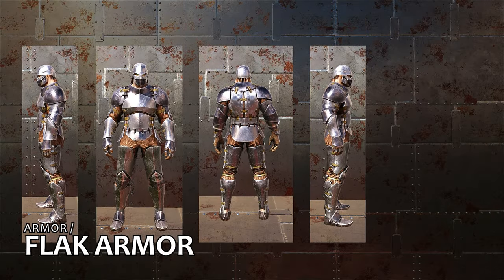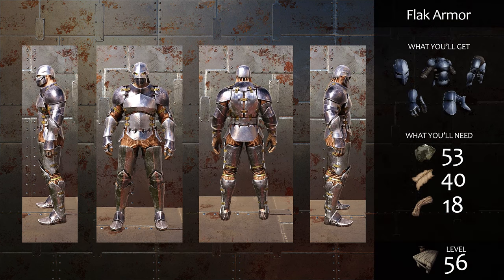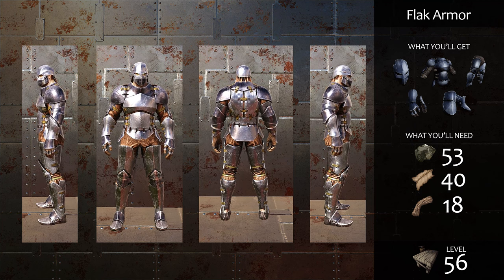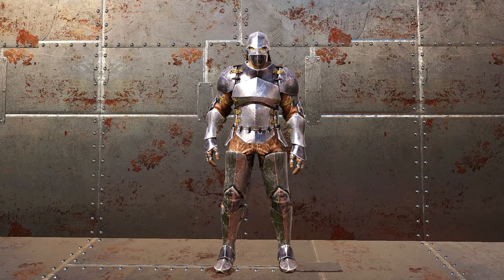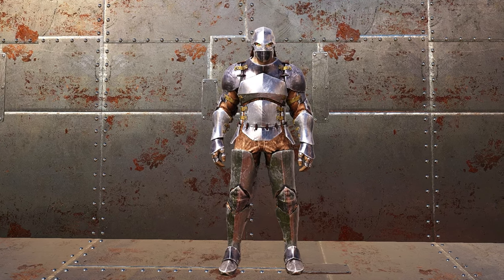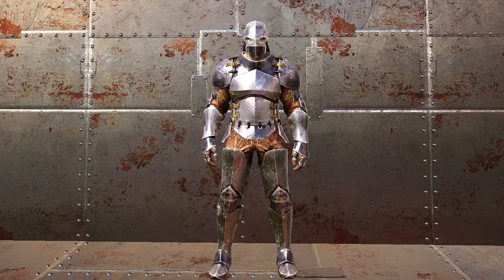Flak armor is the epitome of self-protection in the ARK mid-game. The ease of collecting the required materials and ability to craft it at a smithy at level 56 makes it probably the most common armor seen on players in the game. It provides twice the physical and cold protection that chitin armor does, and its performance against hot weather is better, but still not great. A full set is heavier than chitin, however, so you'll want to slightly increase your own weight allowance as well as that of any tame dinos that'll be carrying you while you're wearing it.